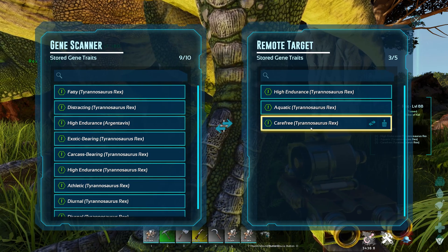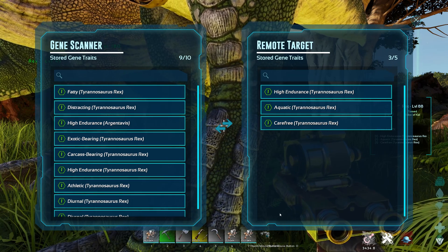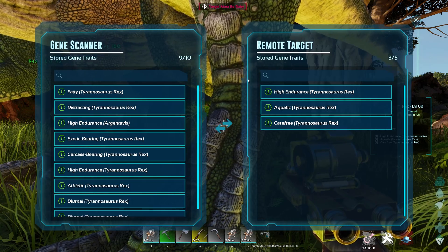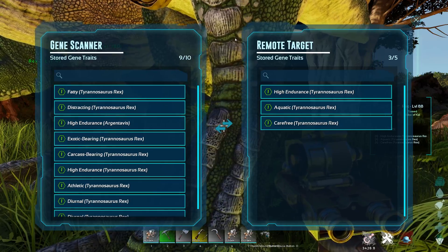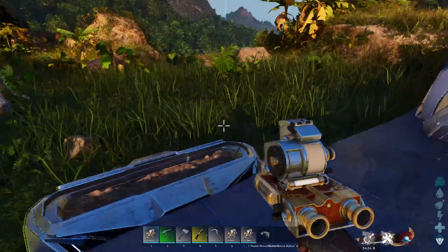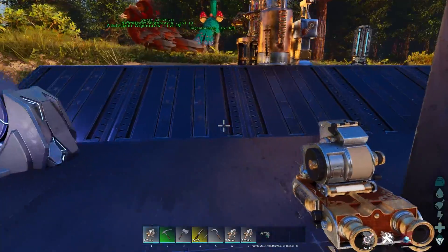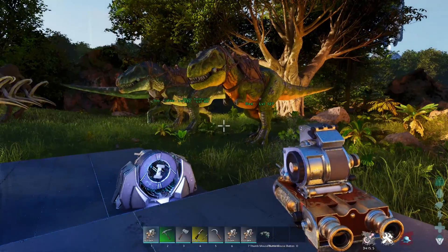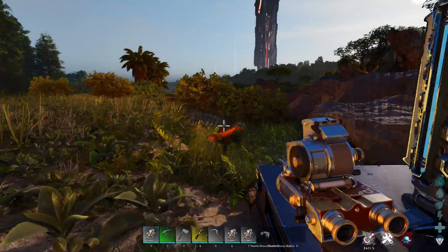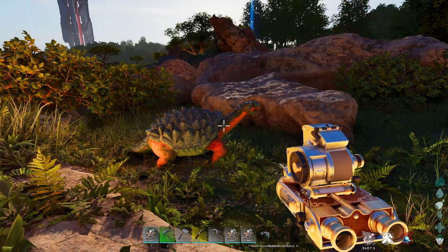Once we have these traits on our scanner, we can put these traits back onto our dinosaurs — but there's a catch: you can only do that with a baby. It must be a baby to be transferred to. Also, any babies we produce that are bred cannot have natural traits, so they have zero traits to start off with. Traits only come from wild dinosaurs, and they must be gathered by taming wild dinosaurs.